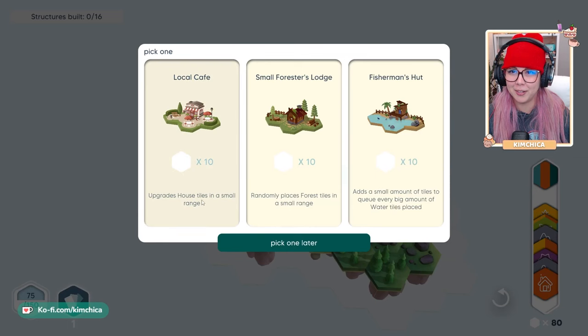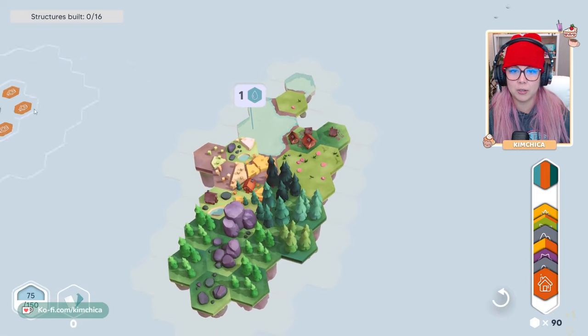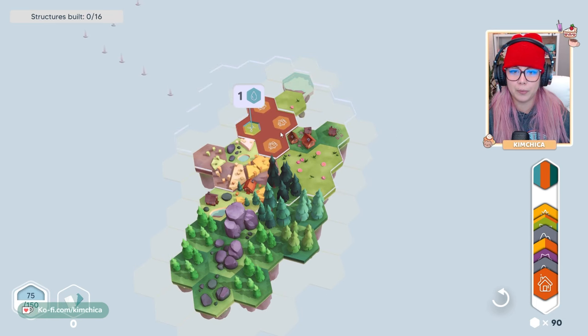And we've gotten our first boost. This is our structure — we can pick one. Look at how cute they are. We've got a local cafe, which is for house tiles, building more of a village. We've got a forester's lodge and a fisherman's hut. I'm looking ahead and I see a few house tiles coming through and not so many forest or water, so I'm going to pick the cafe. There is also a pick-one-later option that I think is pretty cool, but I'm picking one now.